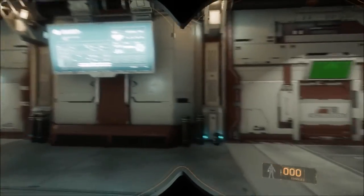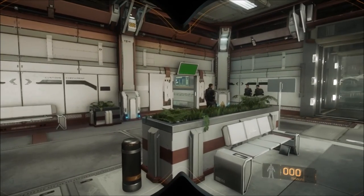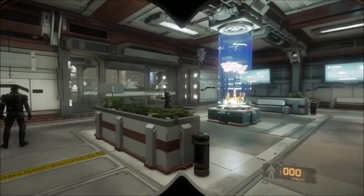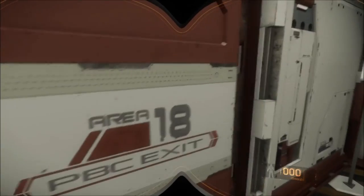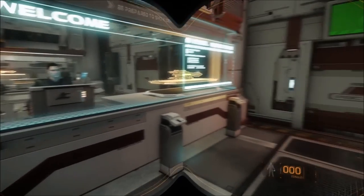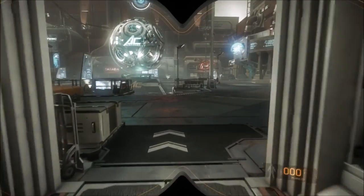So here it is — this is kind of the first spot you get to. You load in at the elevator over there, and this is a customs area. Your ship kind of lands over here, you go through customs and through this door. You talk to this guy — they turn off all your weapons and all that kind of stuff. And then you come out here.